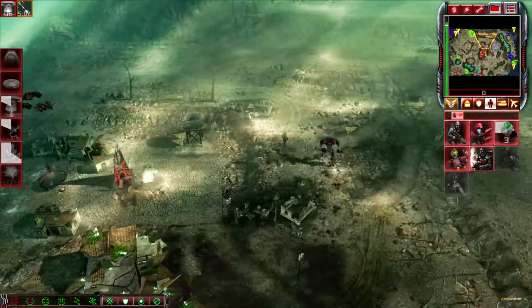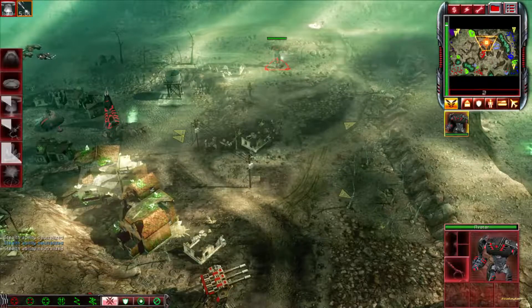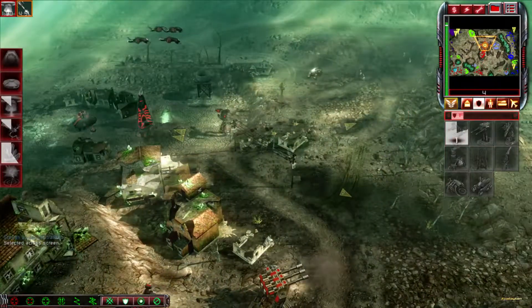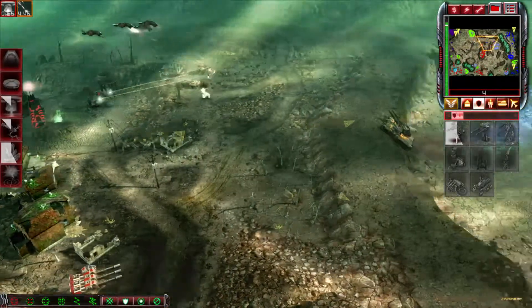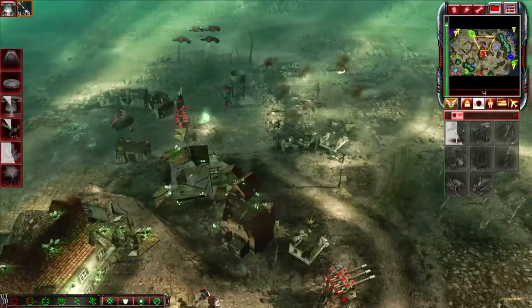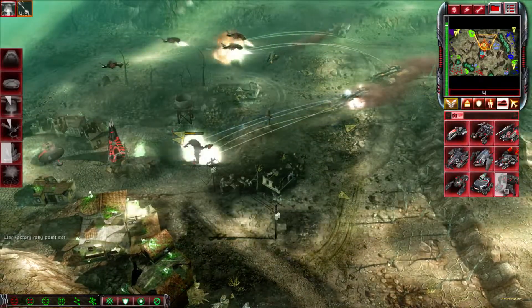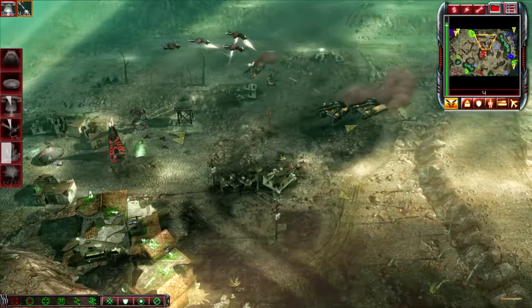The Brotherhood has entrusted me. Under attack. Clear the junk. The Brotherhood has entrusted me. Looking clear. The Brotherhood has entrusted me. Holding. We're coming. Our base is under attack. Unit under attack. Everything goes. Units lost.